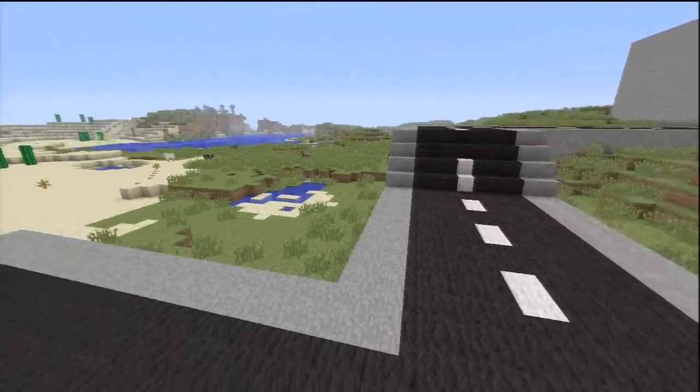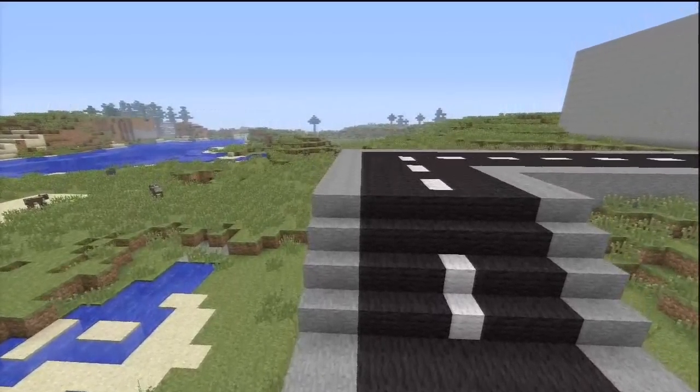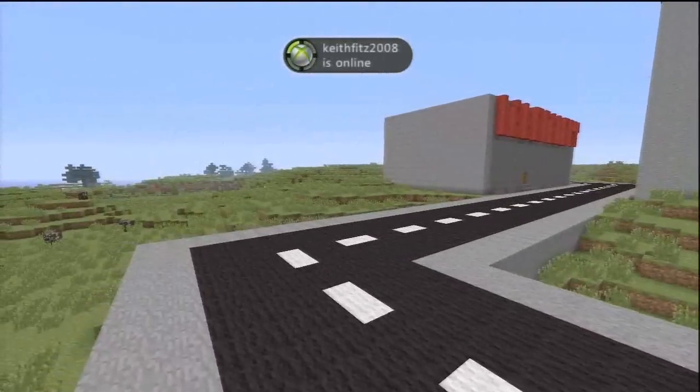You got crappy little animals over there, you got a road that looks like it's stairs, you know. It's Minecraft, you can't have slants, that'd just be silly.